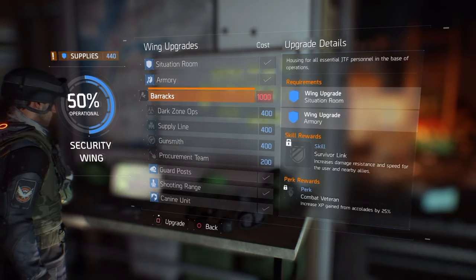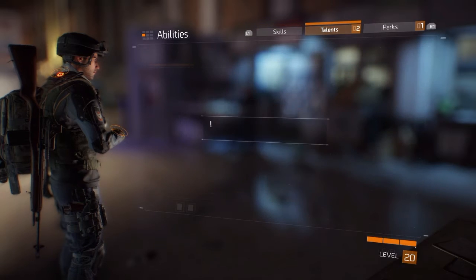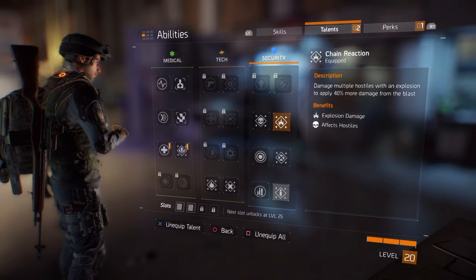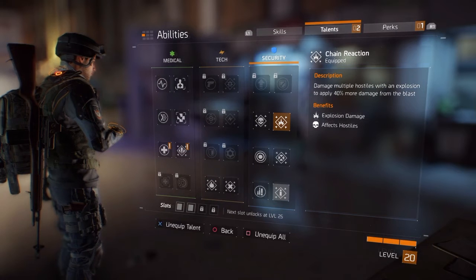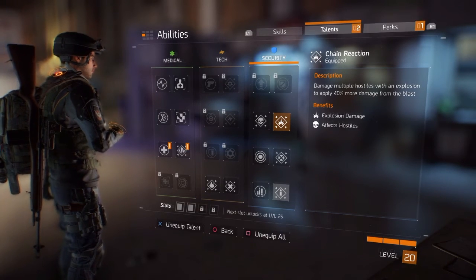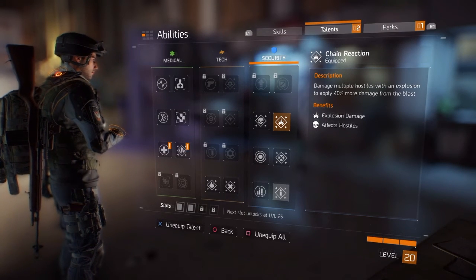Then just have a look and see what things you want. There are all different talents. Another reason I went for security is because I wanted this talent right here: damage multiple hostiles with an explosion to apply 40% more damage from the blast. When you get to the higher stages of the game you will find clusters of enemies - maybe three or four of them - and if you preempt your attack you can do a lot of damage with these grenades. Now imagine if two people threw the grenade at the same time - you pretty much have a very easy fight there.